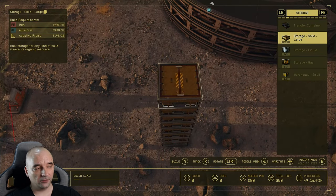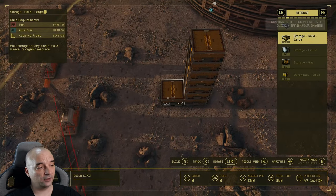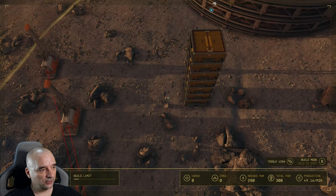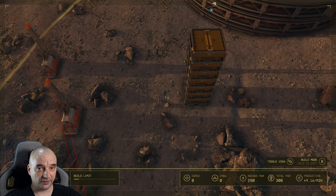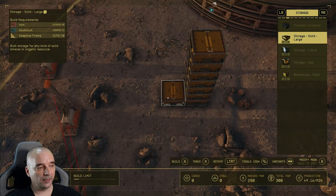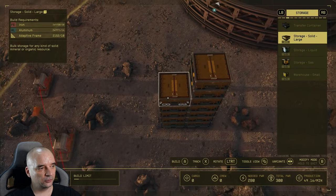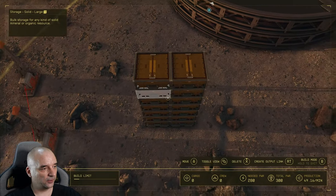It's limited by your resources and the building limits, but other than that you can just keep going. Now if you want to do a second column, whether on the left or on the right — this time it automatically put the container in the right spot. But if it's not the case, go to modify mode again, aim the reticle where the bottom left-hand corner of the container will be, then click B again and it will always match it perfectly. Remember to move the reticle every so often to adjust for the next container.